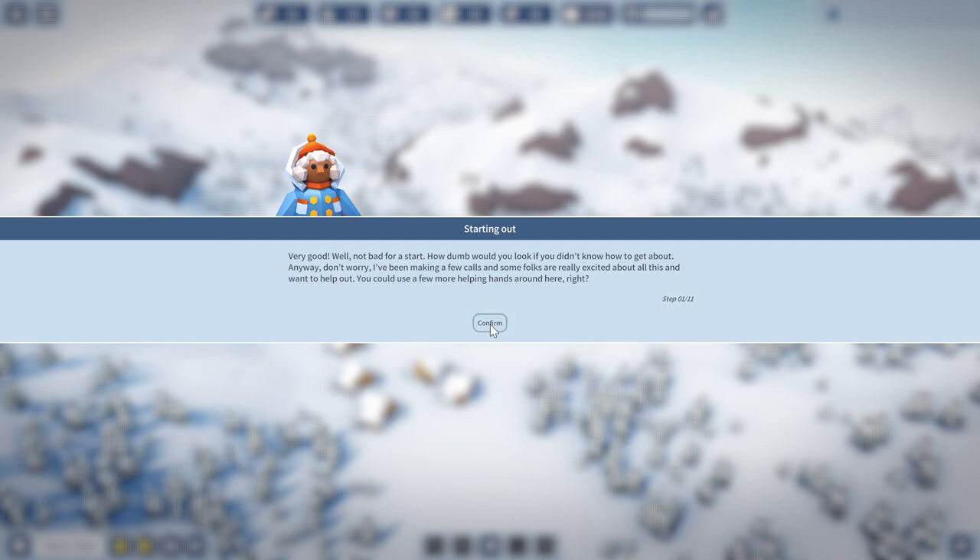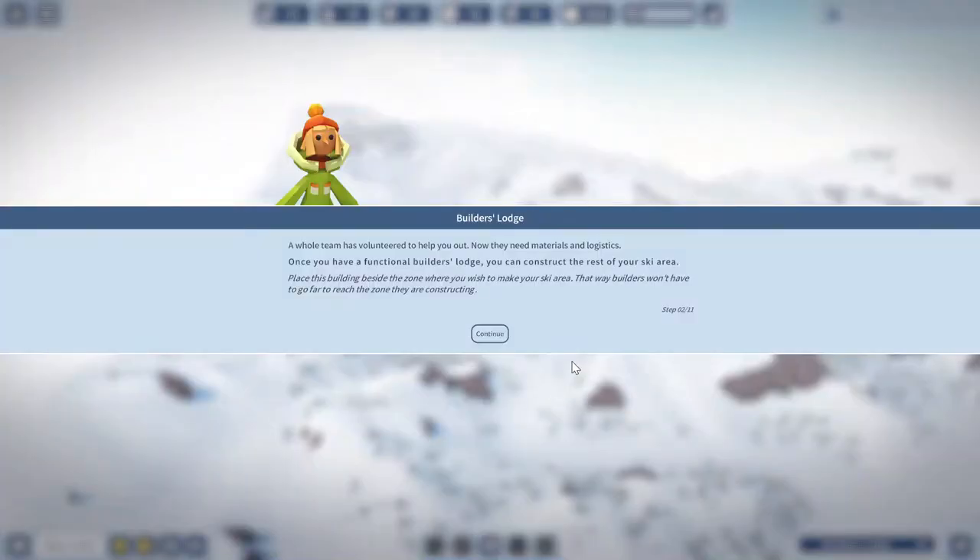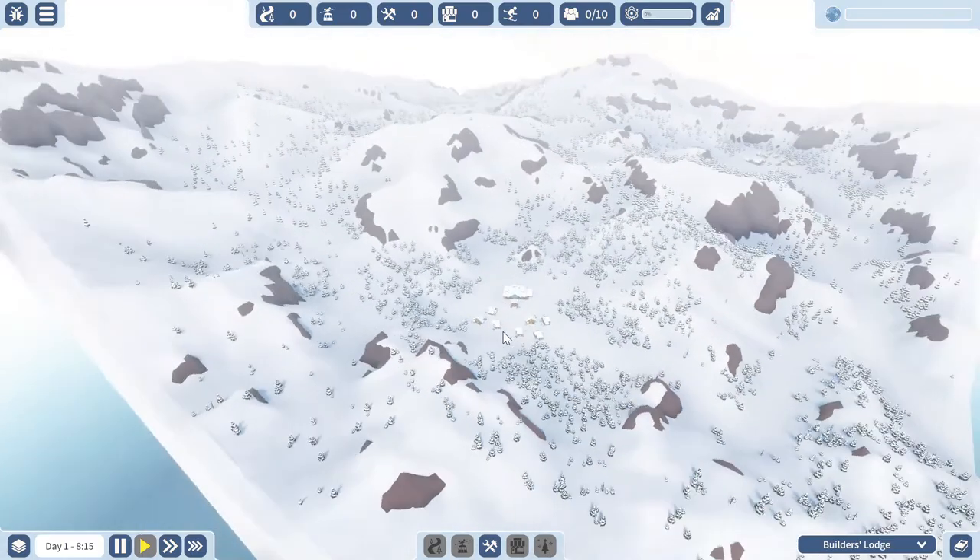I assume these are volunteers. A whole team has volunteered to help me out — now they need materials and logistics. Once you have a functional builder's lodge, you can construct the rest of your ski area. Place this building beside the zone where you wish to make your ski area. The builders won't have to go far to reach the zone they are constructing. I sort of understand that — we need to place our maintenance lodge in the below area.